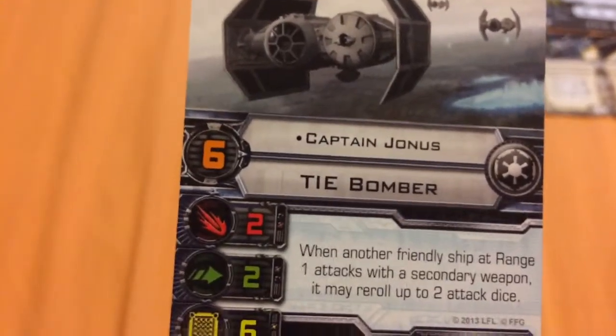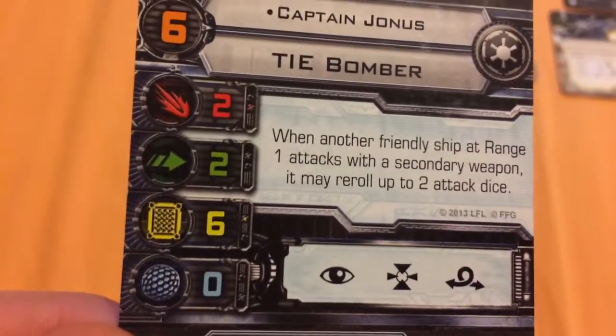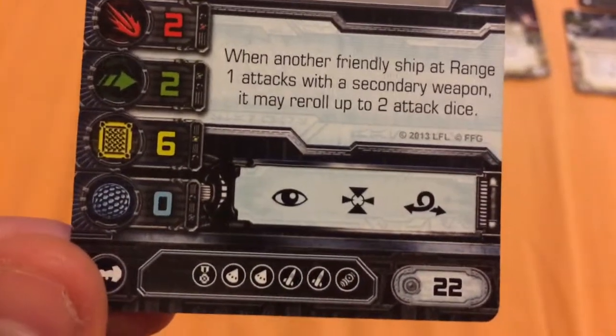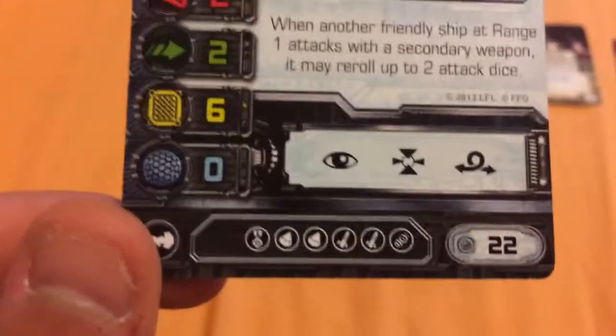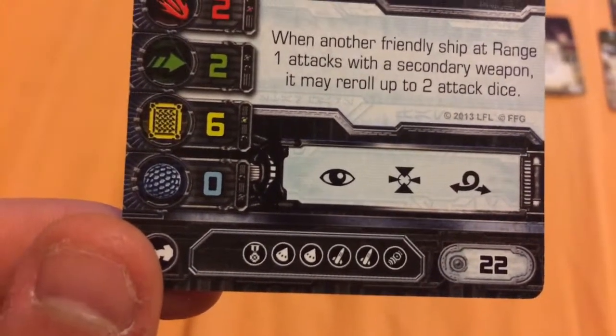He has a pilot skill of 6 and flies the Sienar Fleet Systems TIE Bomber. He has an attack value of 2, an agility value of 2, a hull value of 6, and a shield value of 0. He can take the focus, target lock, and barrel roll actions. He costs 22 squadron points and is able to take an elite pilot skill upgrade, 2 warhead upgrades, 2 missile upgrades, and a bomb upgrade.